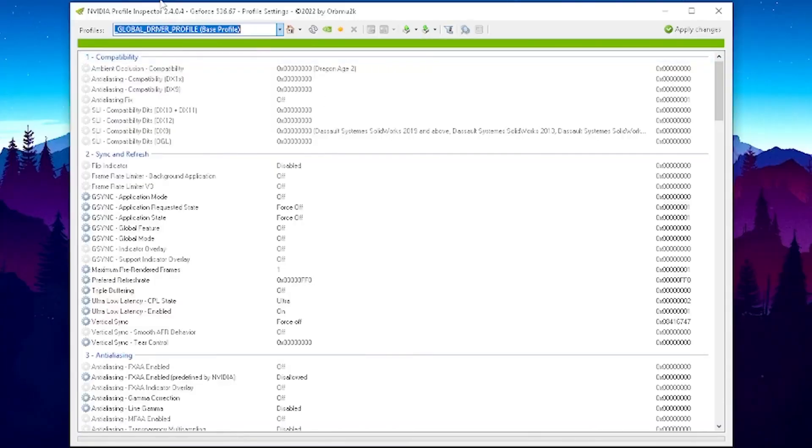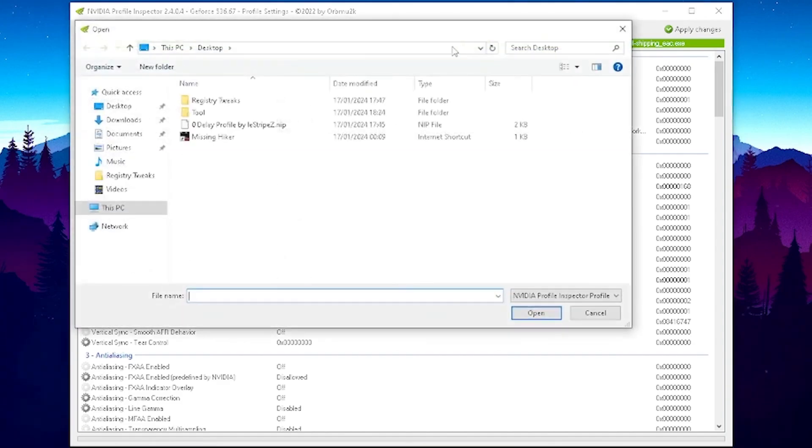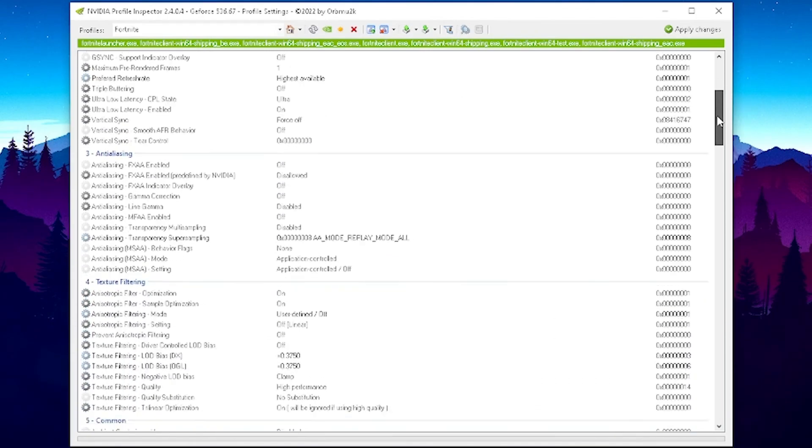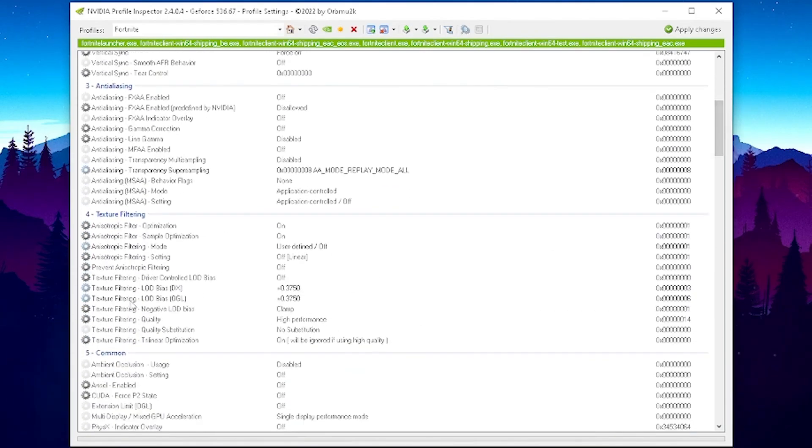Once inside Nvidia Inspector, go to the profile section and type in Fortnite until you can select it. Press Enter and you should see 'Fortnite Windows 64 Shipping' marked green, confirming it loaded correctly. Click it, then under 'Import User Defined Profiles,' open it, click 'Import Profile,' and select the Zero Delay profile. It should say 'Profile successfully imported,' and all the best settings will be applied automatically.